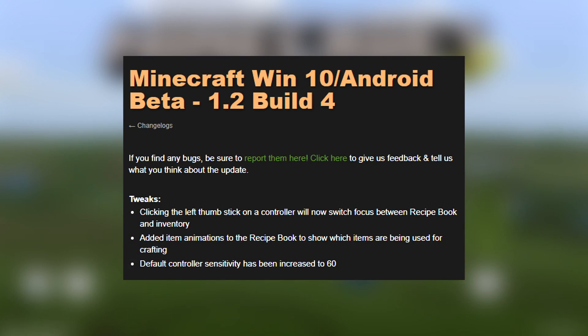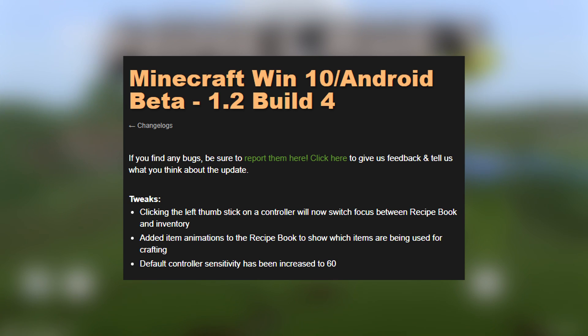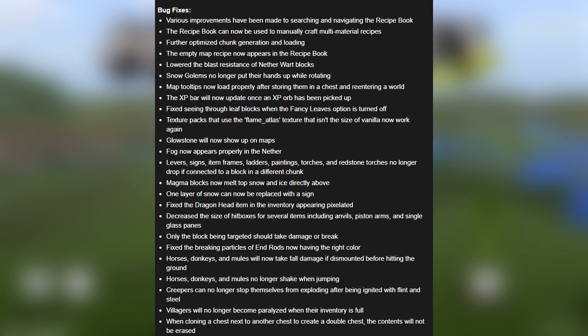So the official changes are right here. Minecraft Win 10 slash Android Beta 1.2 Build 4 tweaks: clicking the left thumb stick on a controller will now switch focus between the recipe book and inventory. Added item animations to the recipe book to show which items are being used for crafting. Default controller sensitivity has been increased to 60. You can also see a whole range of changes — around another 50 to 60 changes that have been fixed.